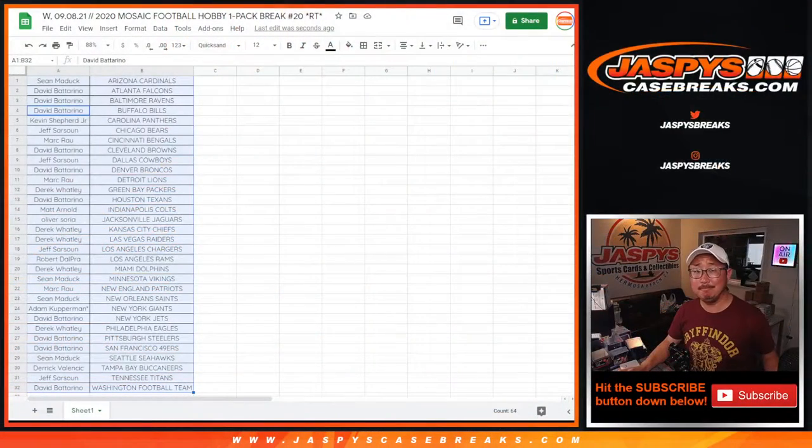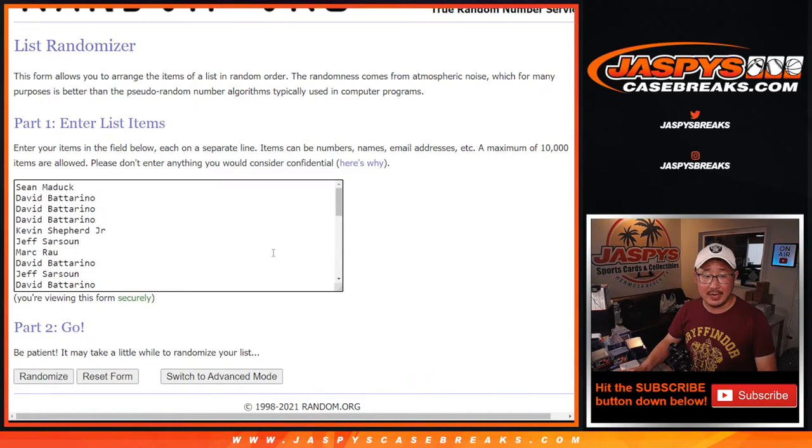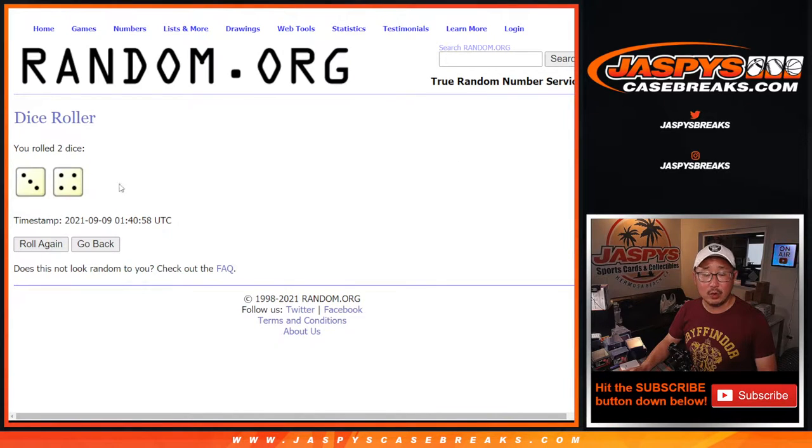But you know what's crazy? We're giving away six spots in that Press Your Luck football mixer. That's a $240 value per spot. There's some new dice, there's the new list. Let's roll it and randomize it — three and a four, seven times, top six after seven. Good luck.